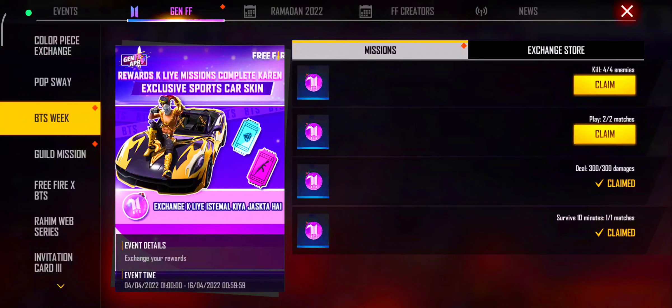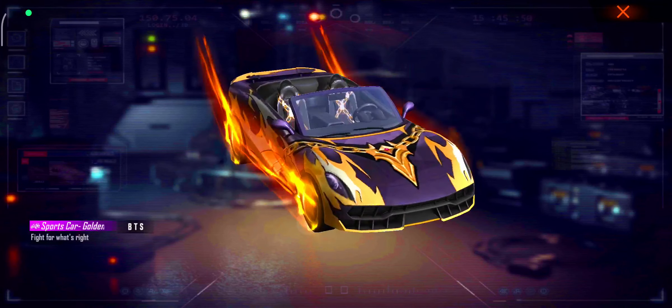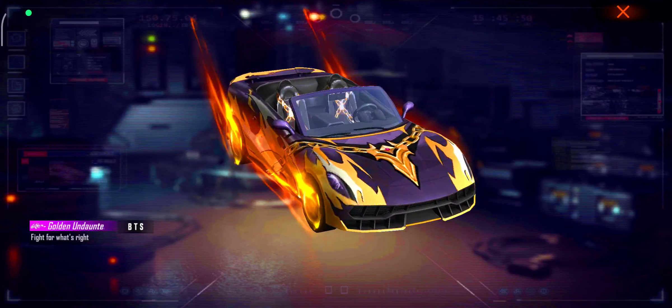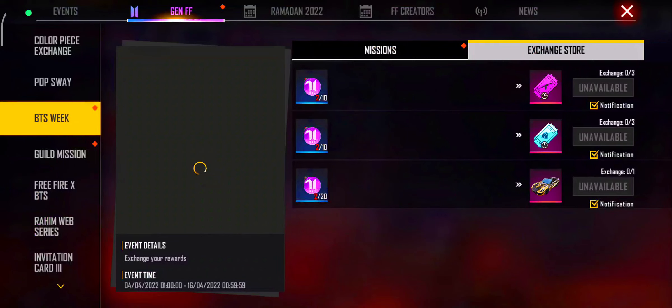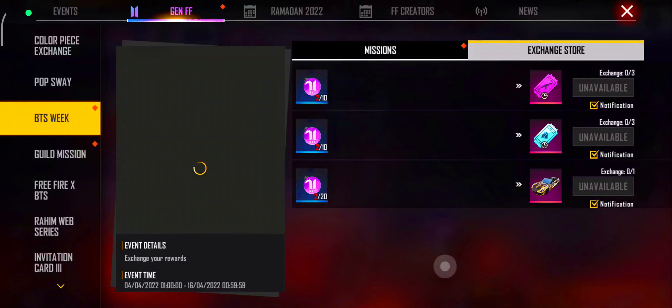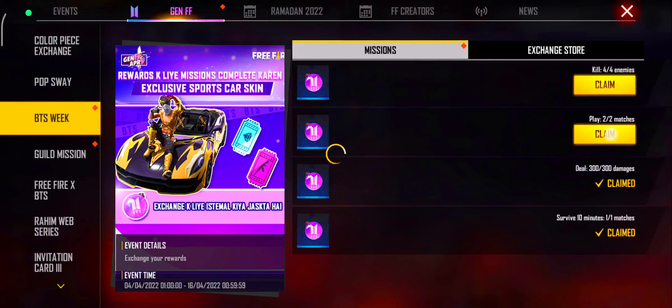Here we will see this car skin and other items, including weapon royal and diamond royal. You can claim these rewards here.